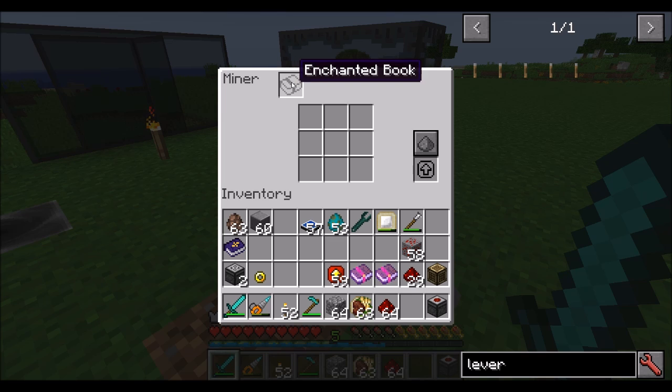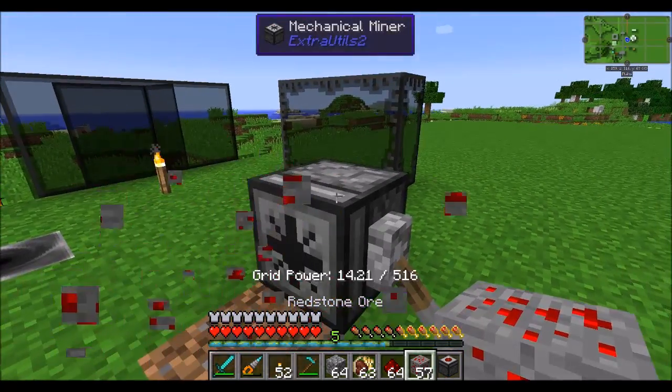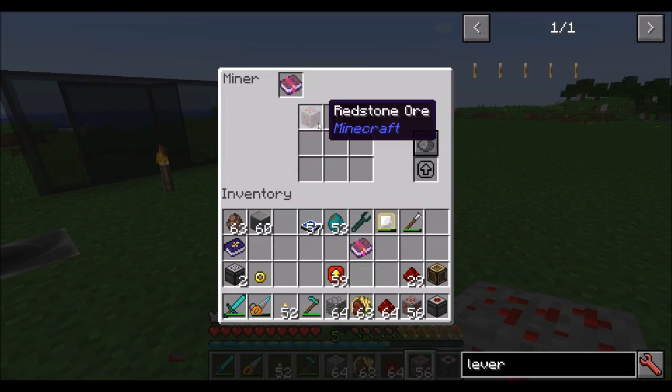There's also an enchanted book slot where you can place books to give enchants. For example, Fortune 3 will give you a better chance at applying Fortune — seven pieces of redstone instead of fewer. Or you can throw Silk Touch in there to do exactly what you would expect.